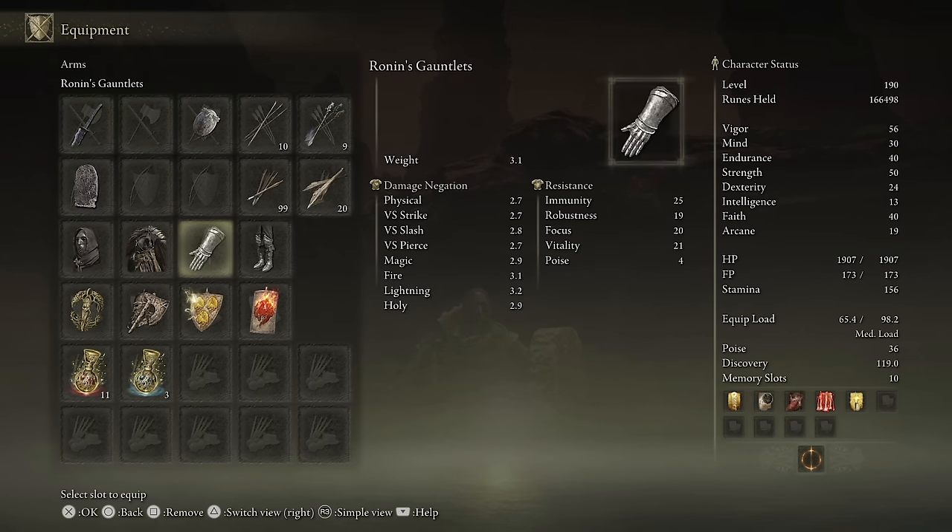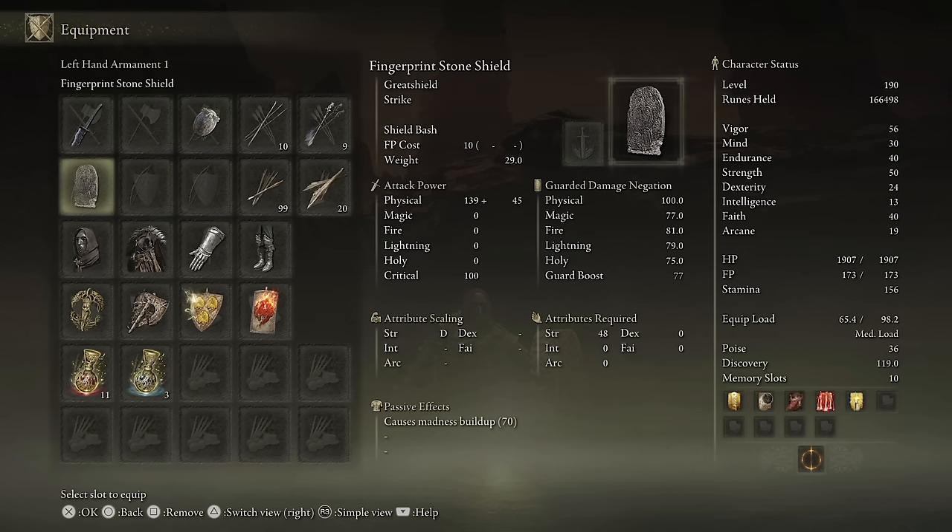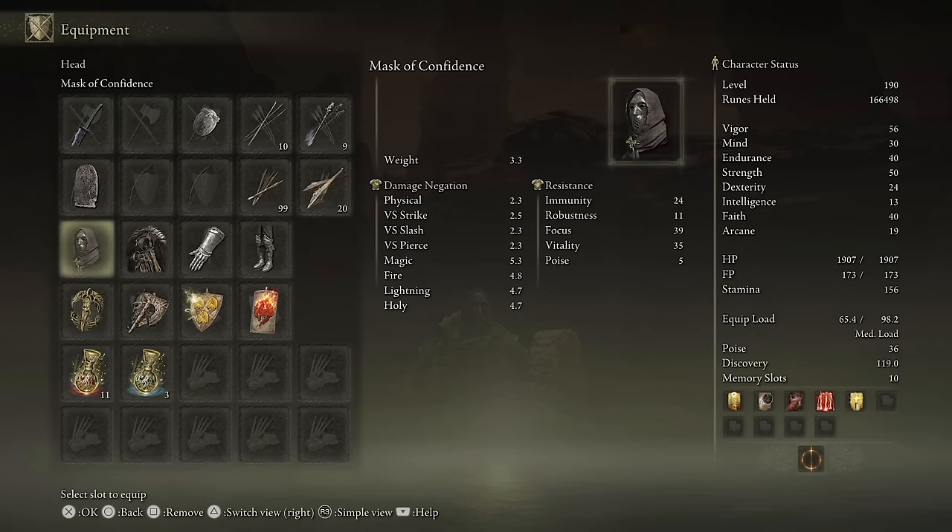I've also switched to this armor, which has more fire and lightning defense on it. Generally less physical defense than the set I had before, but it should do better on the elemental front and allow me to equip the heaviest shield in the game, which also has better fire and lightning negation — almost 80% of it. If I'm blocking, I'm only taking 20% of the fire and lightning damage incoming and none of the physical. It is very heavy, though.